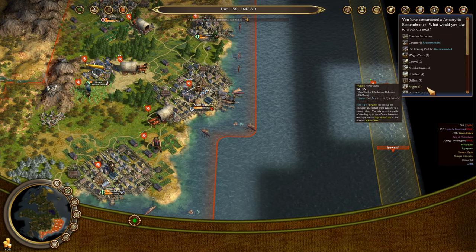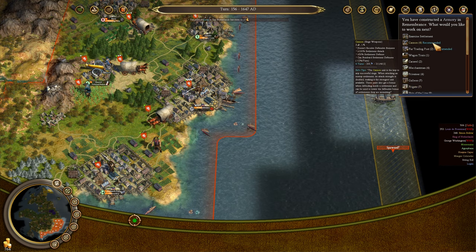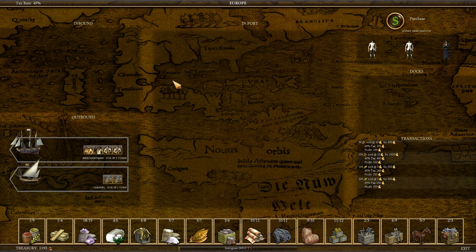I don't think we can realistically build frigates until we can get a gun industry going. Let's go ahead and build up some cannons. We actually need some more carpenters, so let's pick up another carpenter and then we can send the merchantman off.